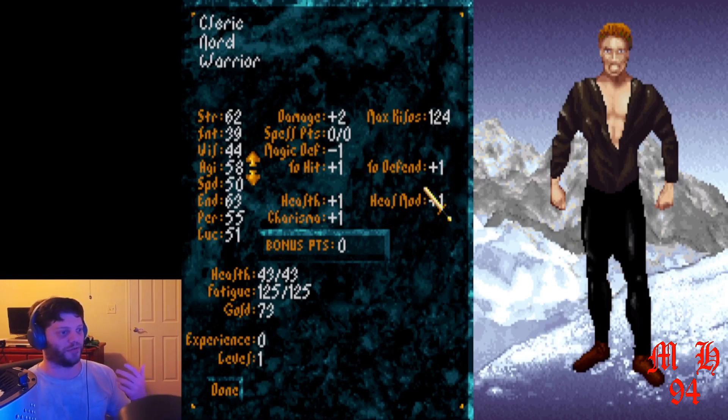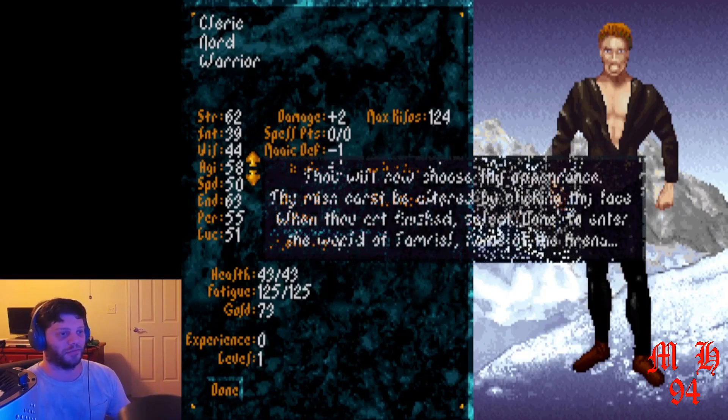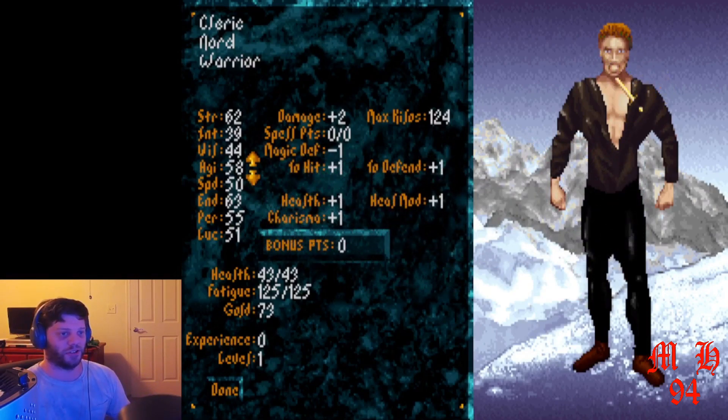That gives me more of a chance to fight against smaller enemies in the starter dungeon. The damage I'm happy about, and I'm not really too concerned about magic as of yet. I'm happy with the stats, so I'll go to save stats. And lastly, it's going to tell you to choose your face. This doesn't really affect anything in the game except to have your character's portrait on the corner of the screen.